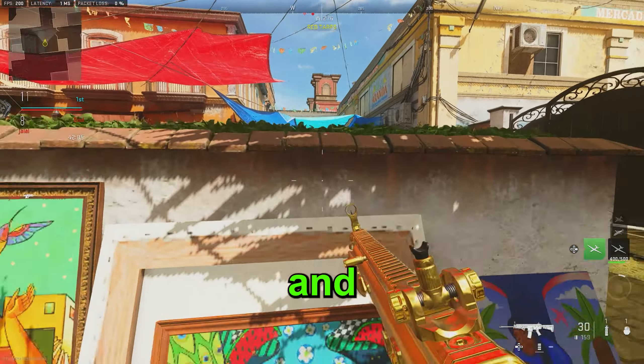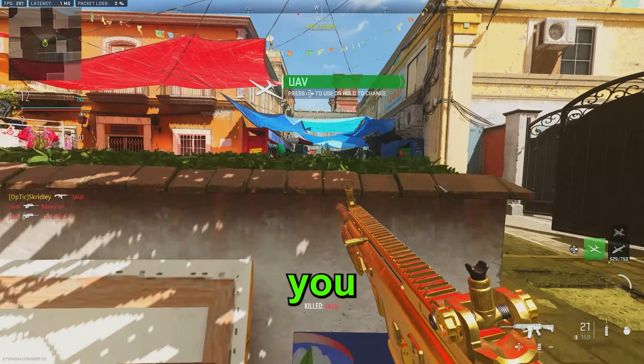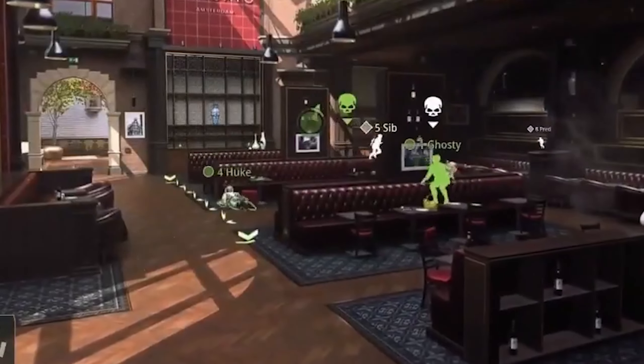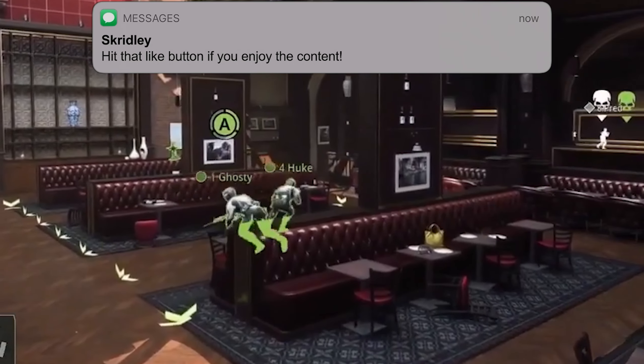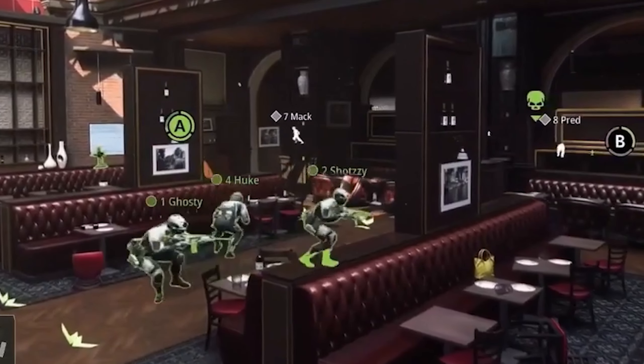Snaking. It's one of the most broken and annoying mechanics in Call of Duty history, but in Modern Warfare 2, you pretty much need to do it if you want to compete at the highest levels. As you can see in these examples, pros really like to snake in this game. In previous Call of Duties, it's pretty much been GA and the snaking was pretty minimal, but in Modern Warfare 2, it's pretty much meta.